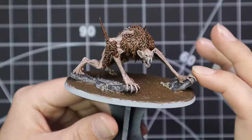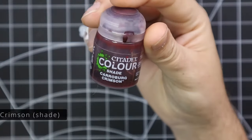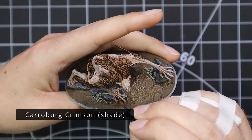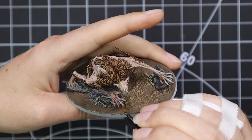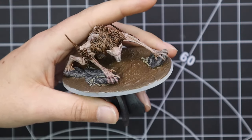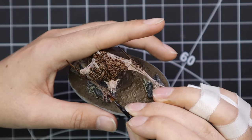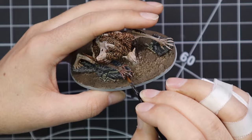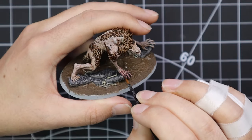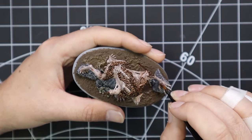I've enjoyed Vargulfs and played them in armies as long ago as the old Vampire Counts army in the Old World, so they are near and dear to my heart. There is one already painted up in my Flesh Eater Courts army, but it is the old metal one and he is not very dynamic as he was designed to fit on a square base. Now with these oval bases you can get this nice skulking pose — it really does add a lot to the miniature and you get a sense of what he's trying to do.